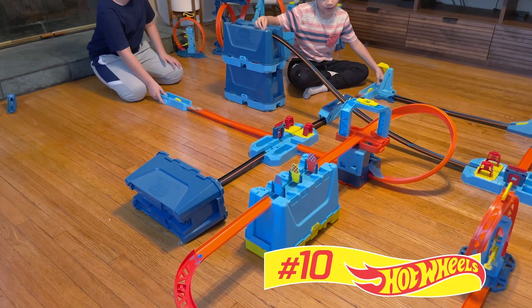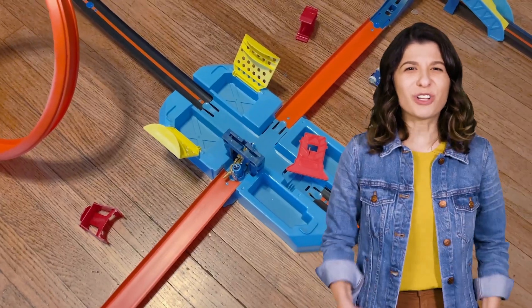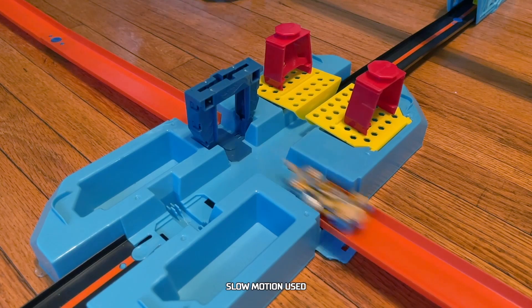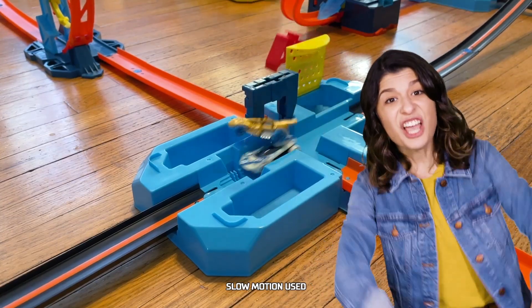3, 2, 1, go! Jace gets through the first crash zone and rounds the curve. Grayson's waiting to strike at the gravity drop. And he does!